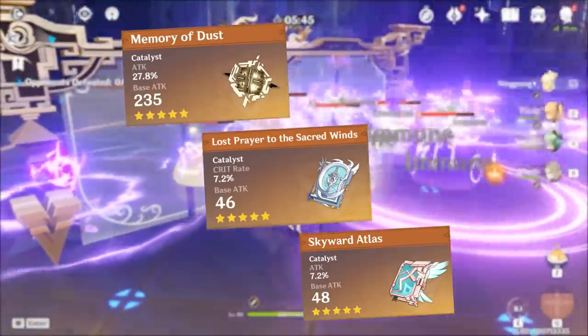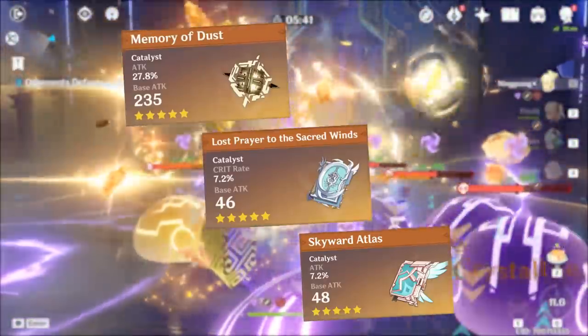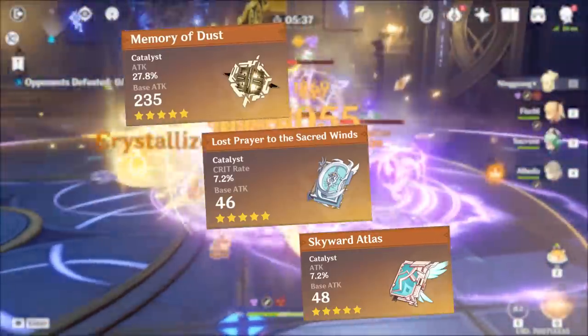When it comes to 5-star weapons, basically all of them are amazing for her, but in rare cases where you need a priority, you first want to go with Memory of Dust, followed by Lost Prayer, and then Skyward Atlas.